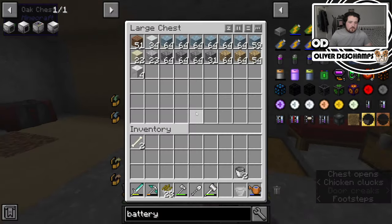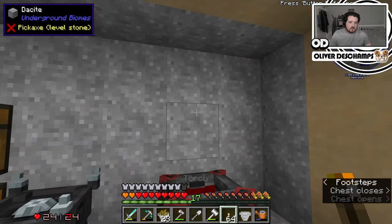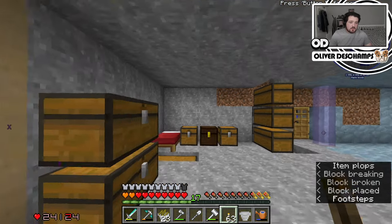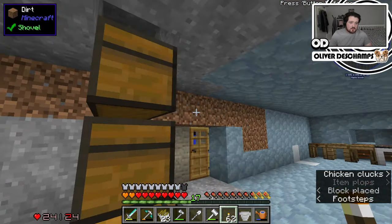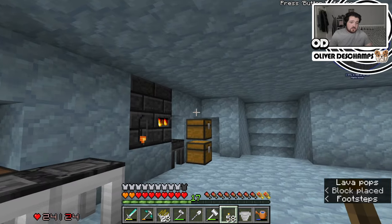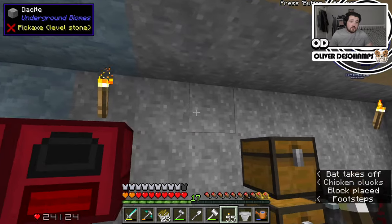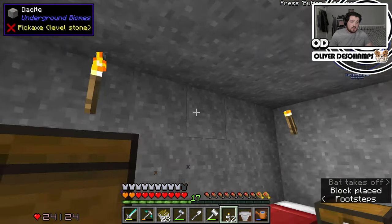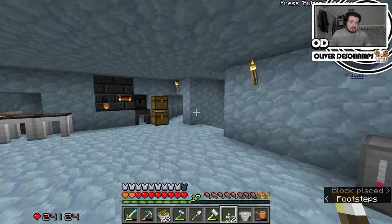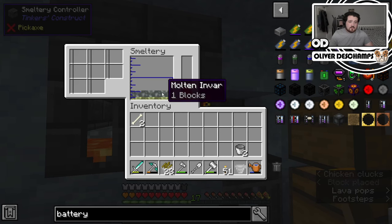I'd also like to put some torches down because I'm wondering if things are spawning in here — it's really bright and we just can't see that it's dark. I don't know why it's so bright. It is just the pack is like this, which I can't complain about because for YouTube it's much nicer to be bright than dark. So let's put some torches around.